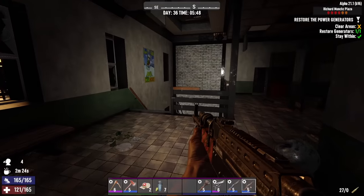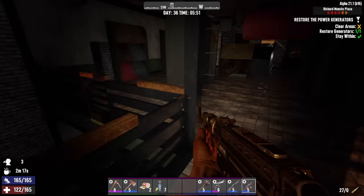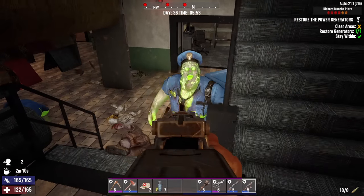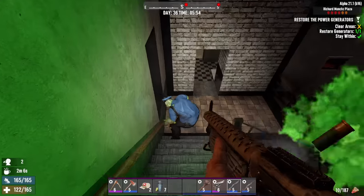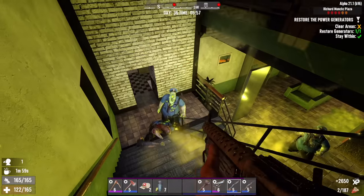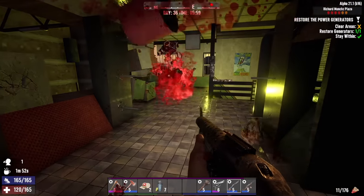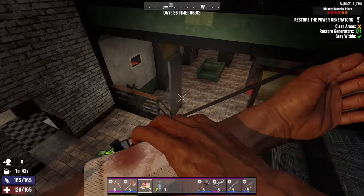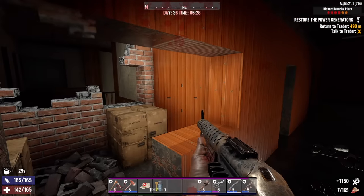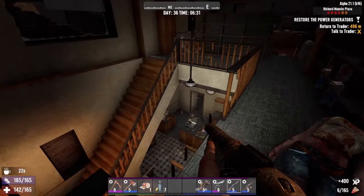Easiest way to do this is probably start at the beginning and just work our way through the POI and find any zombies that we missed. Hello? Zombies? I think we go downstairs at this point. All the walls are blown open, all doors are opened up and shit. There goes the 7.62. That's it — job's done. We did it. It was wild.